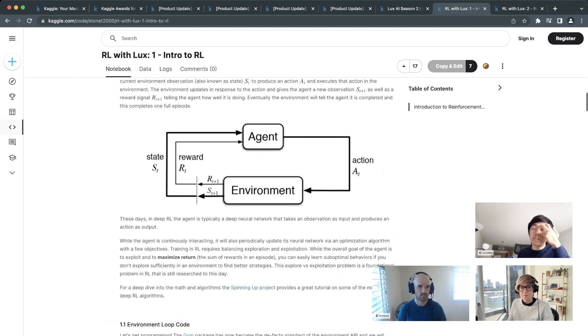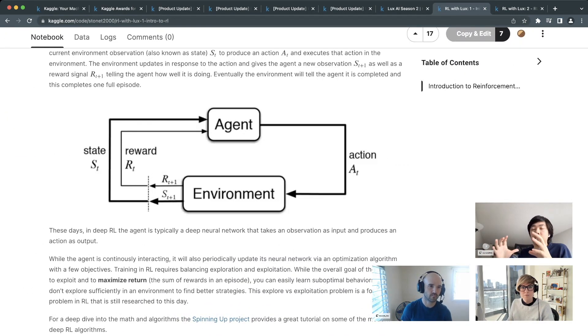The environment loop is the core of every RL algorithm. The agent takes action a_t at time step t into the environment, and the environment returns two things: the next observation s_{t+1} and the next reward, indicating how well the agent is doing. This interaction drives the agent to figure out where to be, what to do, and how to explore to solve the problem.